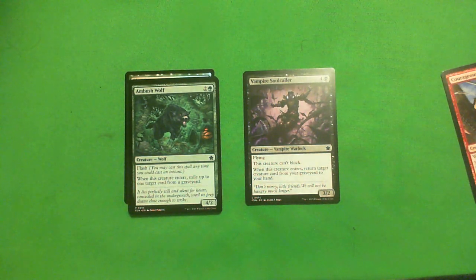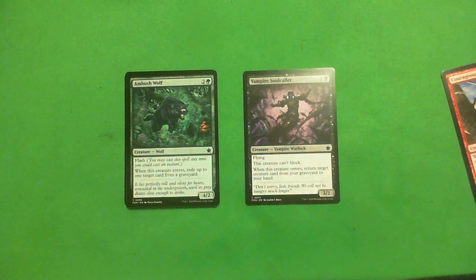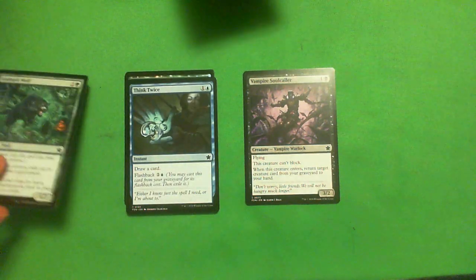Ambush Wolf: 1 green, 2 colorless for a 4-2 with flash. When it enters, exile up to 1 target creature card from a graveyard. This is a C. There are quite a few 4-power creatures to help enable the 4-power theme. The problem with 4-2s is they're blocked by almost everything in existence. Grabbing a card from a graveyard isn't nothing, but it's a 4-2 flash — you don't even need to be in the 4-power-matters deck, it's just fine. This card is actually better with flash, because if they're attacking with a 3-3 and a 2-2, they don't necessarily know it's here. You can often trade at parity or up in mana. You'd be super happy to flash this out and block a 4-4. Still taking it below Vampire Soul Caller though.